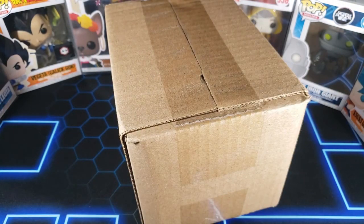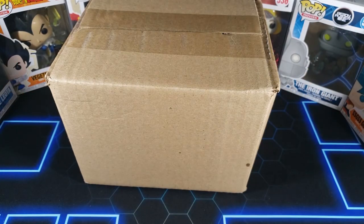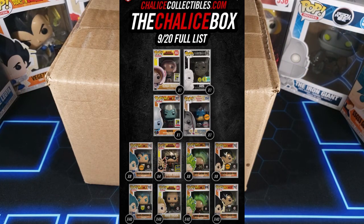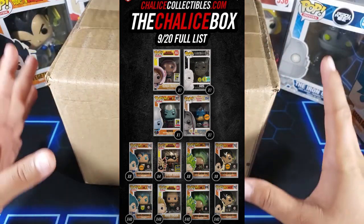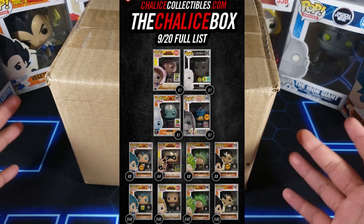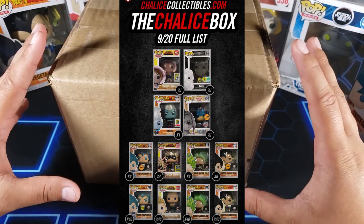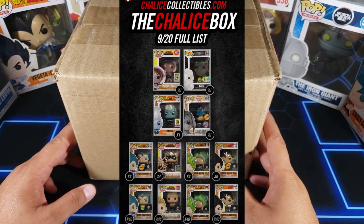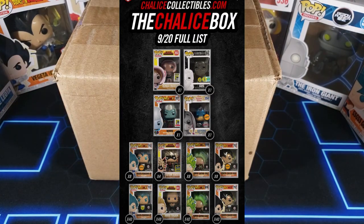The first box I want to open is the Chalice Collectibles box. These boxes are $15 each and they can have some really nice pops inside. I'll put the full list on screen so you guys can see what we can get. The top pulls are Ochako — I'm still looking for that one — and Weiss, that would be a good one as well. Those Dragon Ball chases would be nice too.